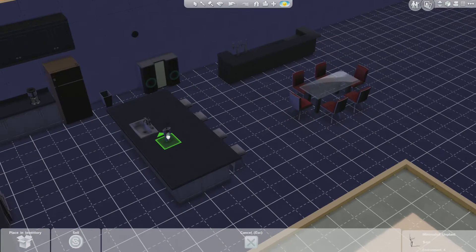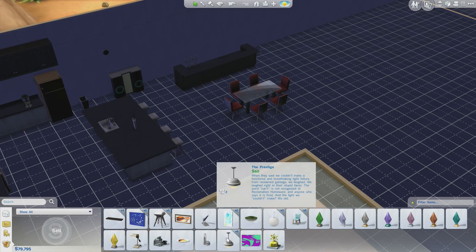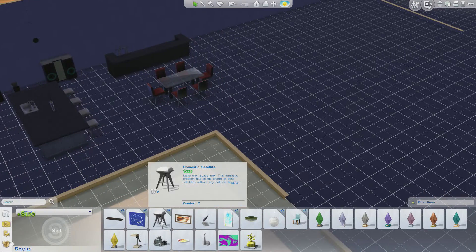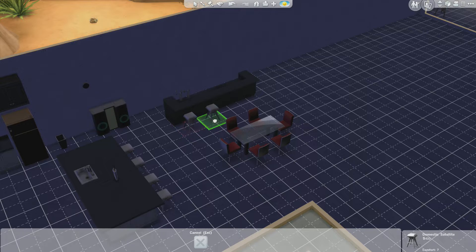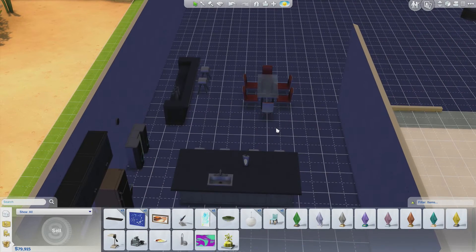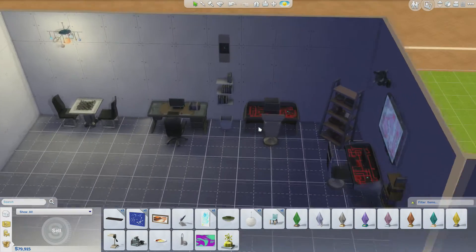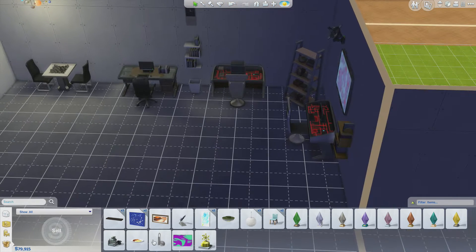Or you know what, better yet, let's put it over here. That'll look good. Let's sell both of you. Barstools — put you right there, you right there. Maybe move the table over just one more. Let's get me back this little desk lamp. I even have the food.